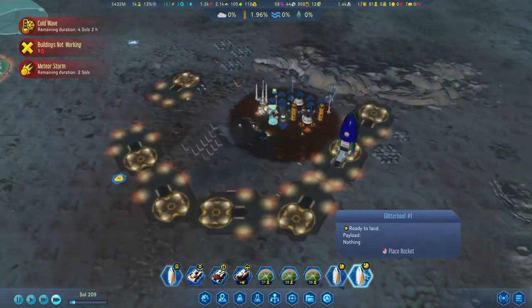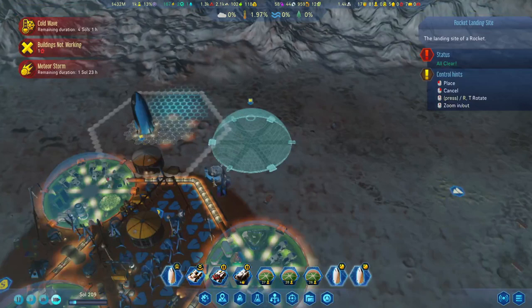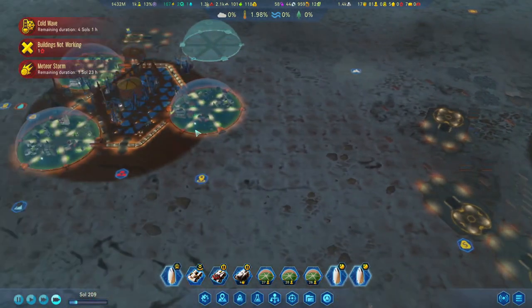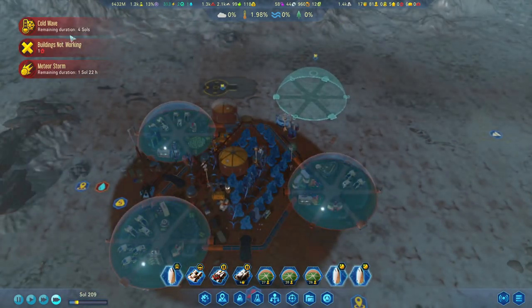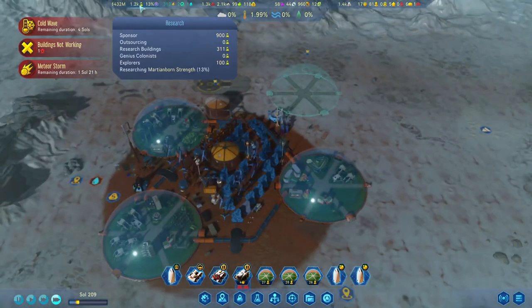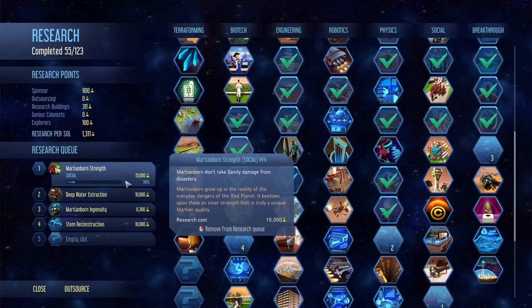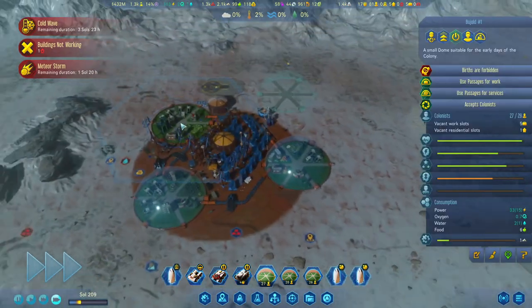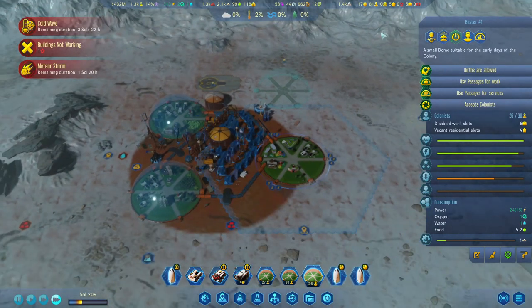Another rocket is ready to land. I don't want to put it there, so maybe we'll just leave it in orbit for now. Cold wave — another four sols. Our research is already at 14%, and once we get that, we should be a lot better on the sanity, meaning we can call down even more colonists.